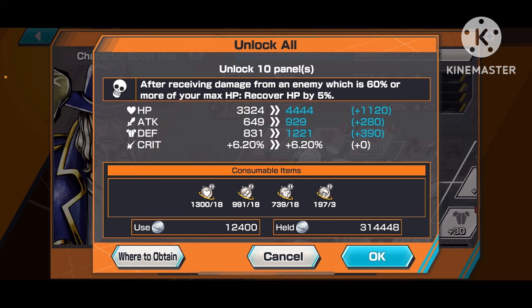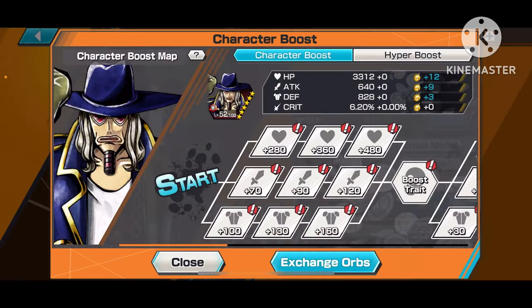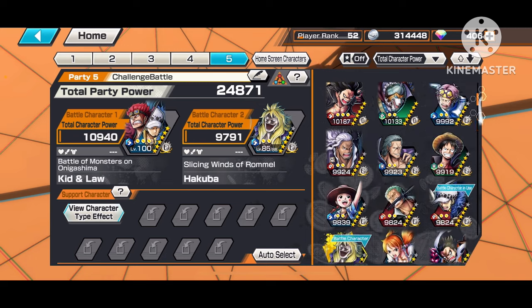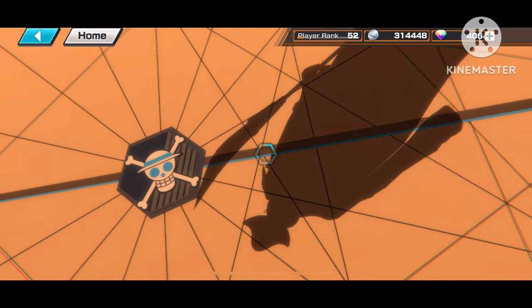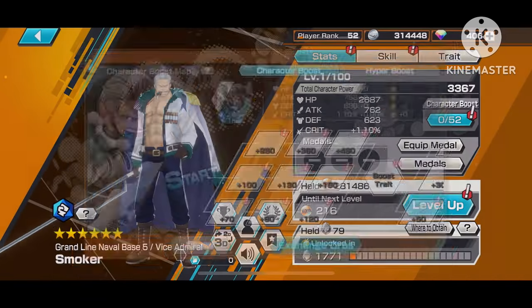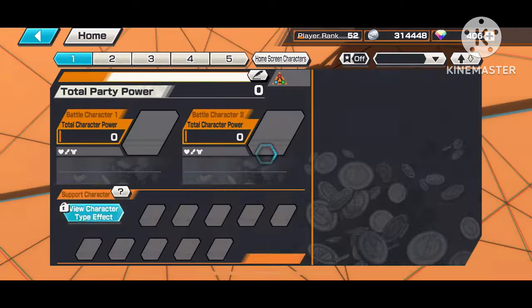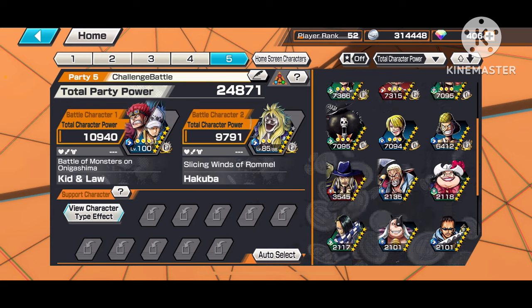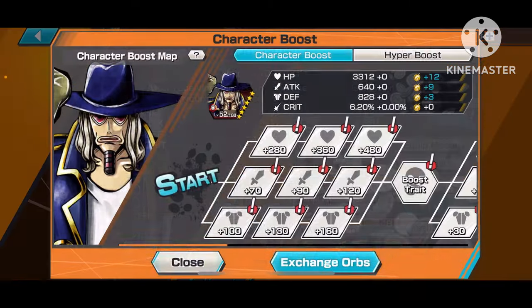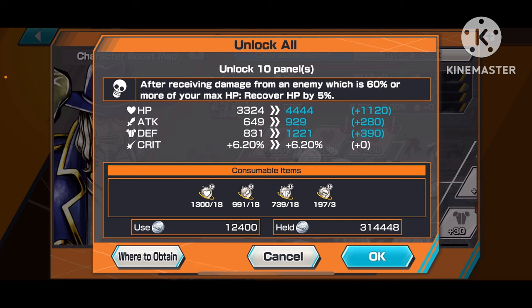Let's do a little comparison. Take a base four-star character like Smoker — let's try to boost one him. Look at the materials: 90 HP, attack, and defense boost one orbs, and 15 boost trait orbs. Compare that to the two-star character where I only needed 18. You see how much cheaper it is to boost one and boost two your two-star characters.